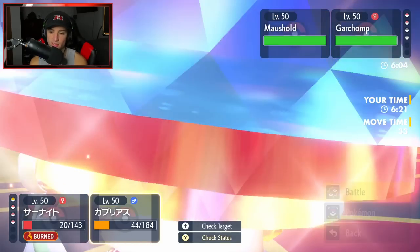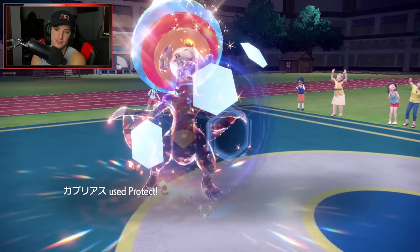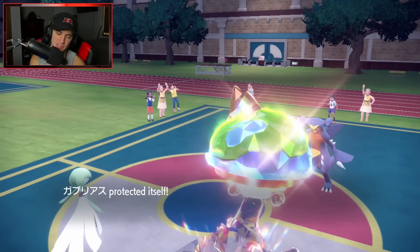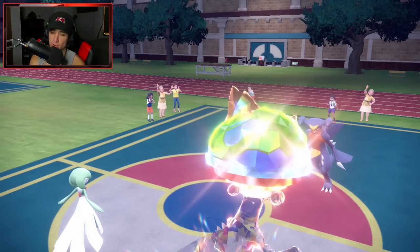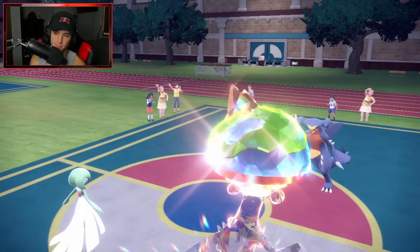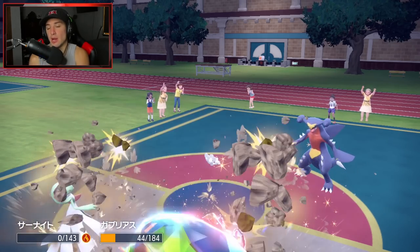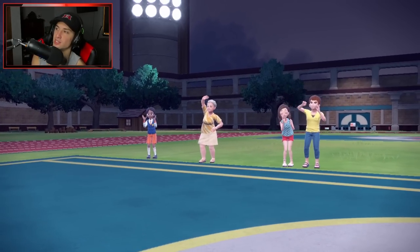I'm just going to Gleam here with no Terastallization and just protect. I doubt he Follow Me's — I think Pop Bomb is going to come out. Actually it's Beat Up to try to take out my Garchomp, and a Rock Slide. Solid turn — he does take out Gardevoir again, which was my whole plan. I did not mind losing Gardevoir here because now I just bring out my lovely Talonflame.